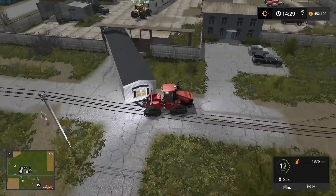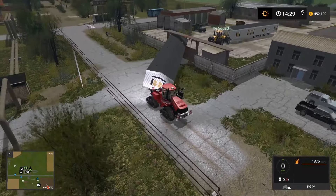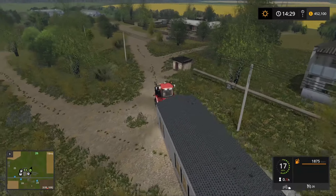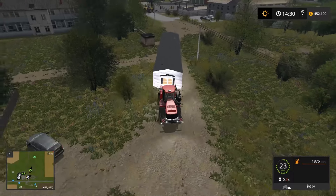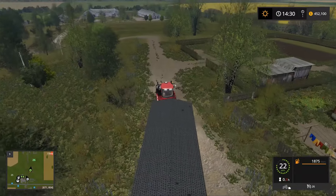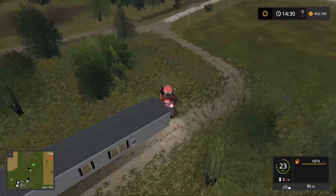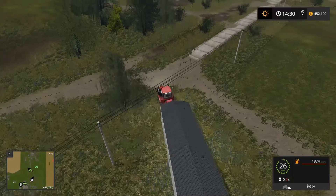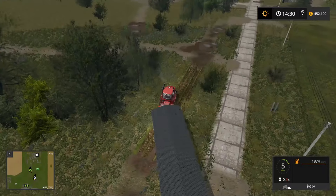We're going to see which vehicles fail and are not able to pull the mobile home through the mud, starting from the smallest. These mobile homes are heavy. My original plan was to hook up the monster trucks, but when you hook them up they just wheelie the whole time — right when you attach it.